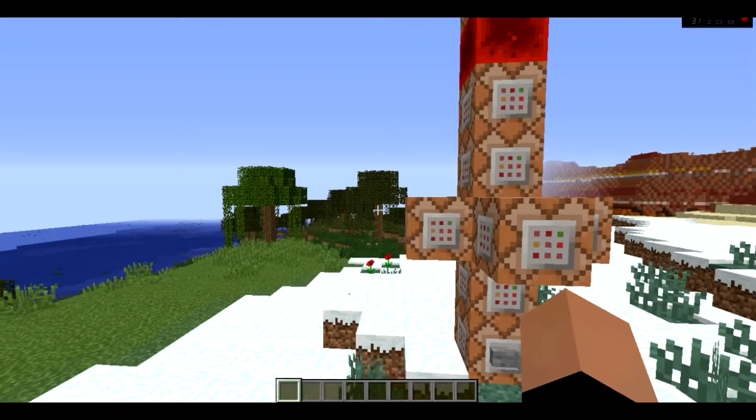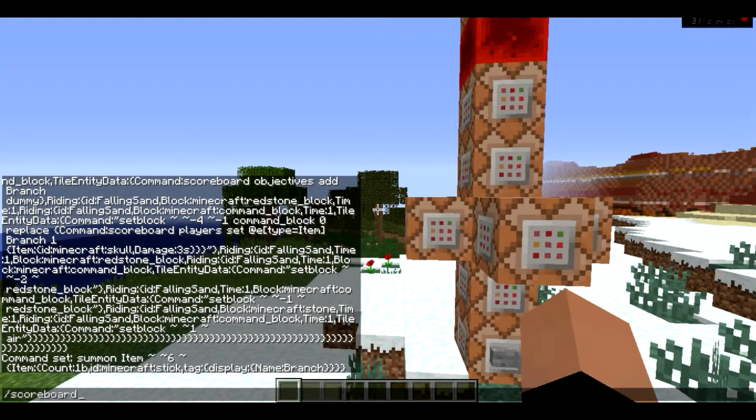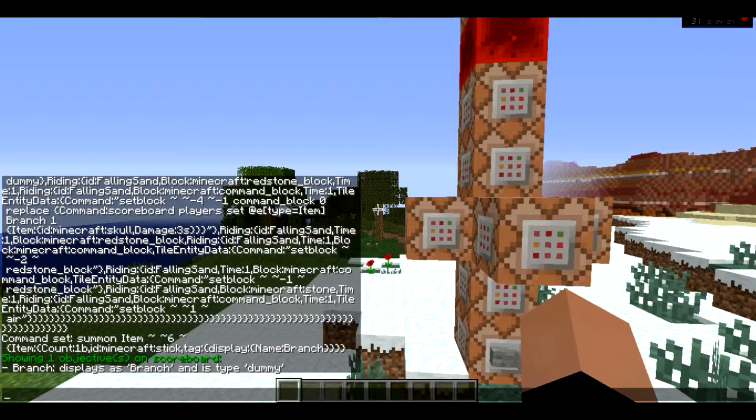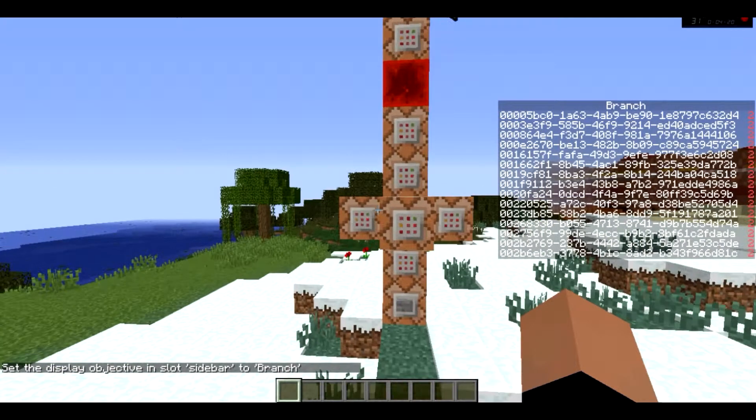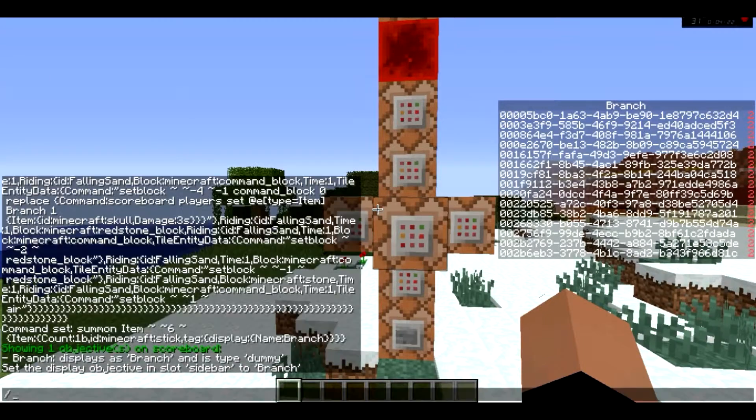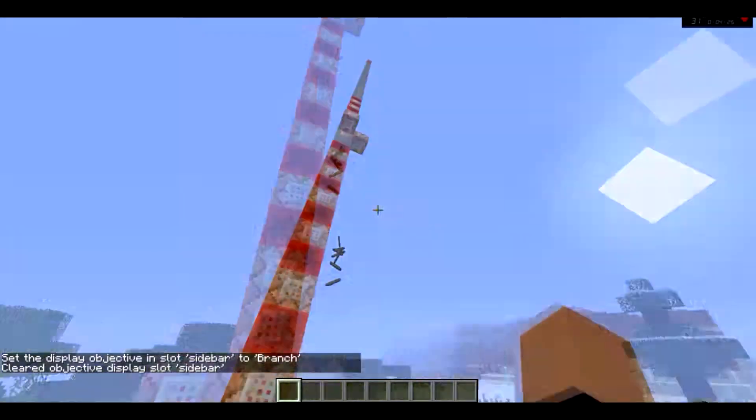So yes, it uses scores of one and two. If I do scoreboard objectives list, it only generates 'branch.' But now if I do set display sidebar branch — as you can see, it's a whole bunch of crap. And now if I just get rid of that, 'cause that's lagging the hell out of it. God damn.